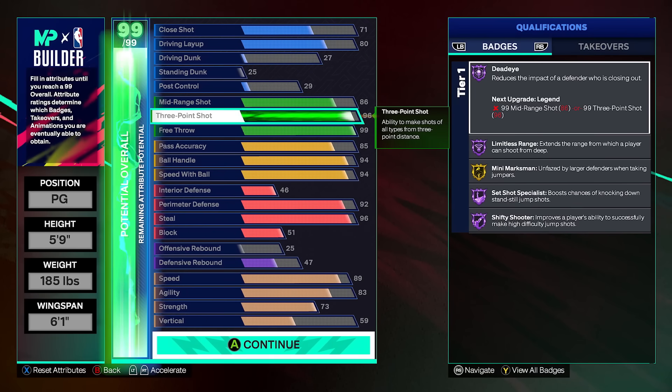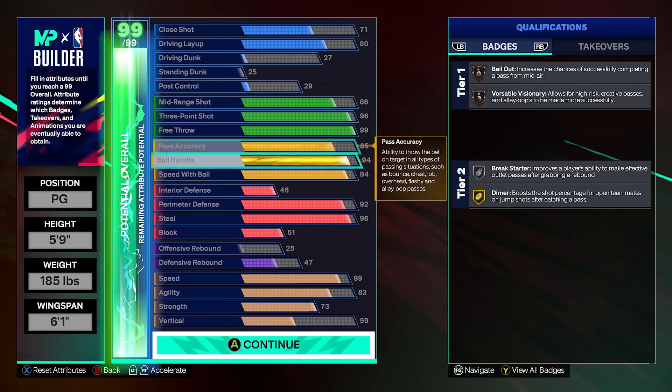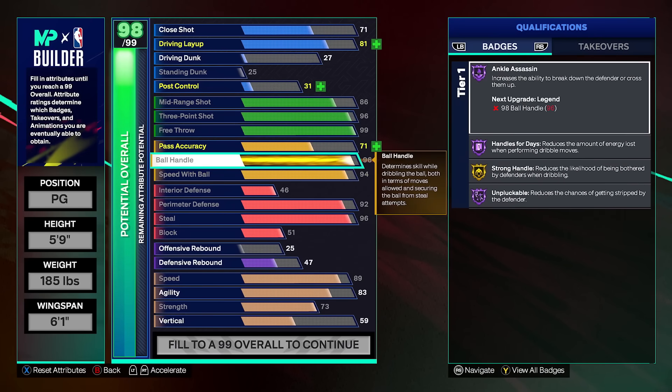With the cap breakers in mind — and yes, the first five are gonna be pretty easy to attain for the general player base — you keep five cap breakers in mind, and you're putting three into three-pointers and two into ball handle on this build right here.